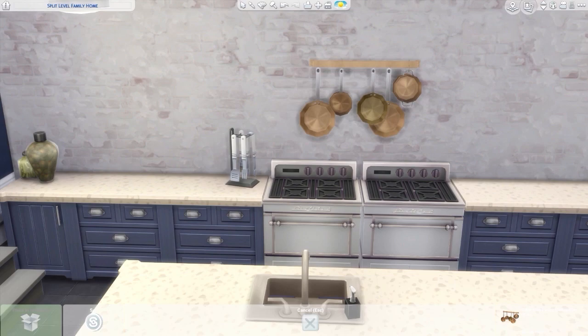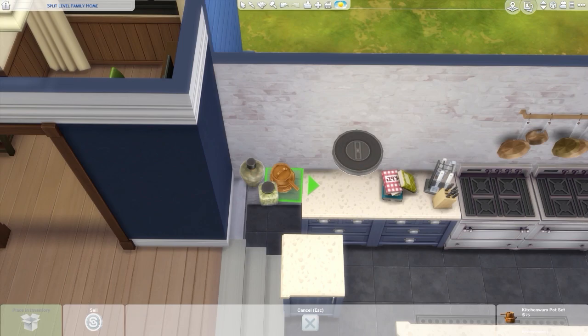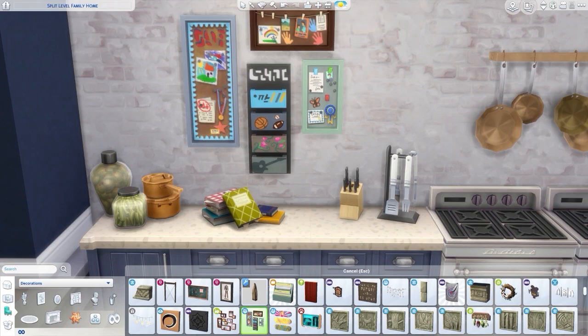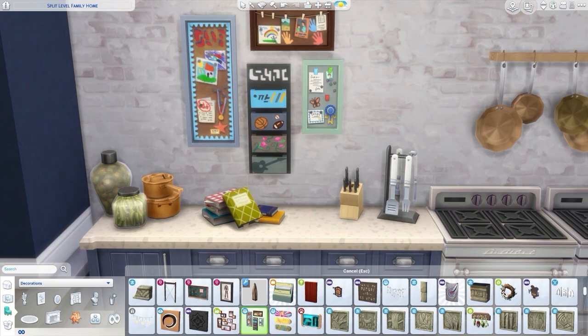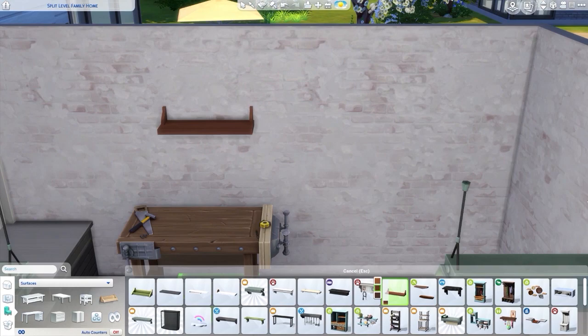I really enjoyed doing the kitchen and I love the color scheme — it blends well with blues, creams, and chilled-out colors all the way through. I love that brick wall so much; it's genuinely one of my favorite wallpapers in the entire game and it's base game — or possibly Dine Out. I also used it in the garage, which is coincidentally my other favorite room.